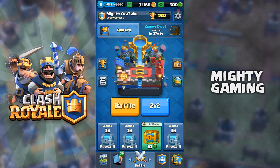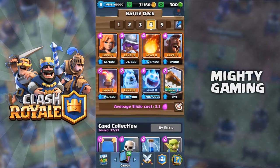Hey guys, welcome to another Clash Royale video. My name is Mighty, and in this video I'm going to show you how to climb to Legendary Arena. I'm around 4000 trophies and this is the deck I've been using — Musketeer, Valkyrie, Hog Rider, and Inferno Tower as my main building to melt tanks like the Golem, Lava Hound, Giant, and all that.